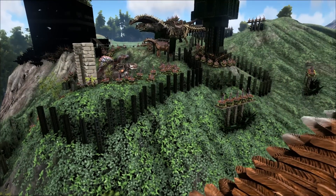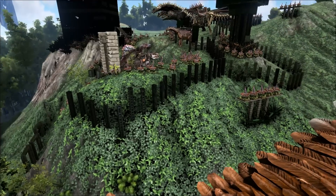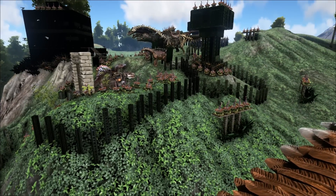The pillar wall goes all the way up to the cliff, and all of them on the base have been raised now, to stop giggers climbing over them.